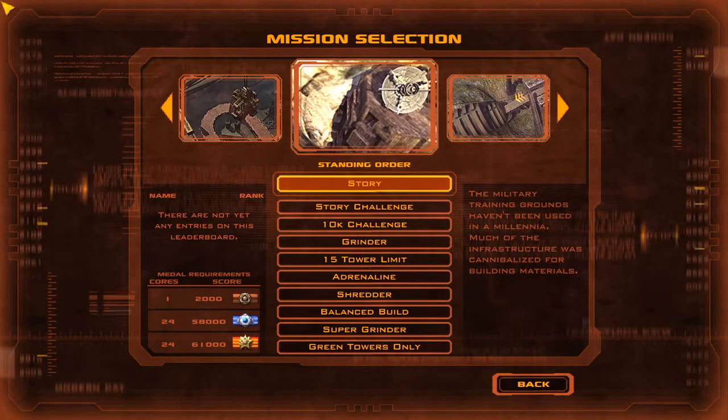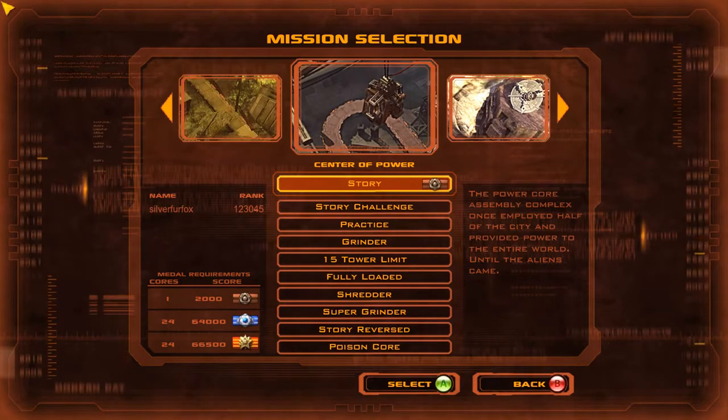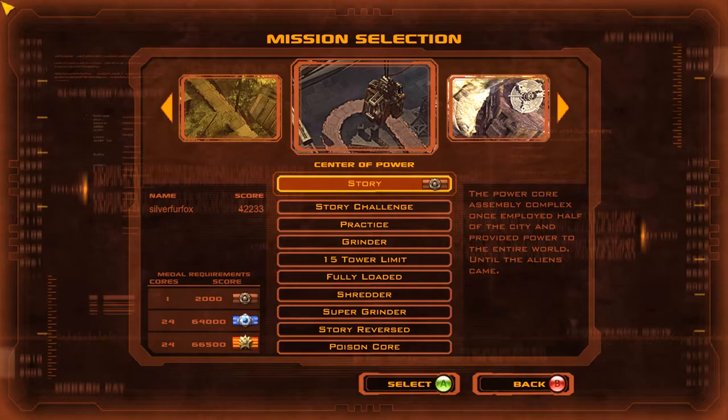Okie dokie, everybody. Welcome back. You're here at the Fox Den with Peter Voss, the Papa Fox, and we're going to continue playing Defense Grid: The Awakening. When we last left off, we had defended a power core assembly complex. We did lose quite a hefty sum of cores, but we did win — and oh boy, did we get the most beautiful display of Tier 3 gun towers going at it all over the aliens. It was awesome. I hope we can get something as awesome as that this time.